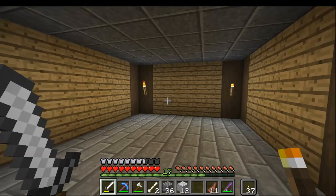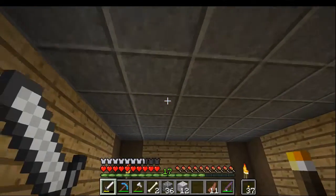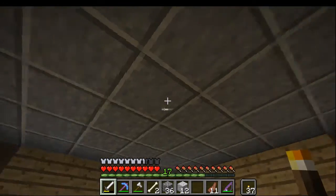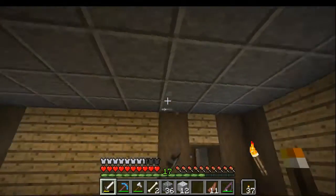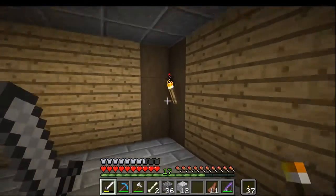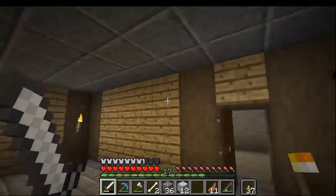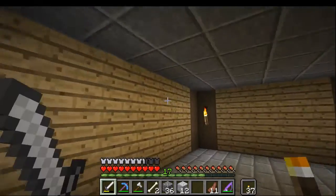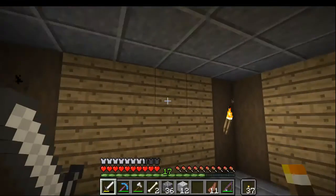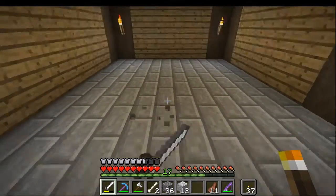I think I have the basic room set up. Eventually I'm going to be putting glowstone up in the ceiling so I don't have these torches — it is a castle so maybe torches work in the basement, but I want it to look nice and torches don't look nice. So next we're going to be copying the fish farm out that way down and inserting it into this room.